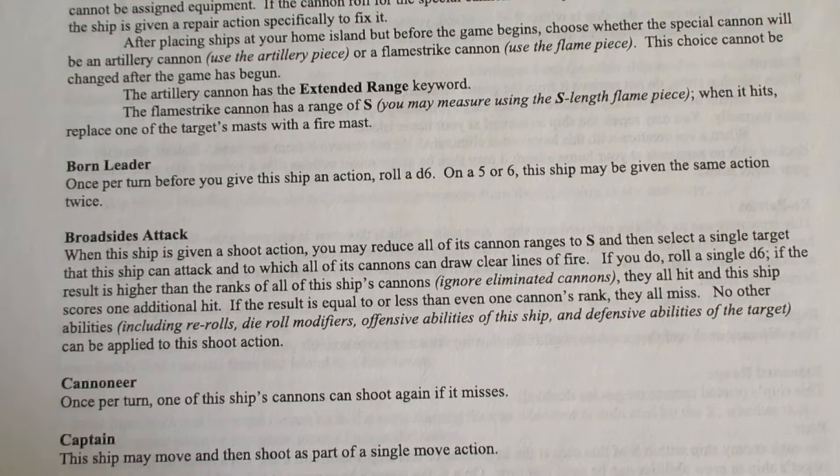If you do, roll a single D6. If the result is higher than the ranks of all of the ship's cannons — ignore eliminated cannons — they all hit and this ship scores one additional hit.